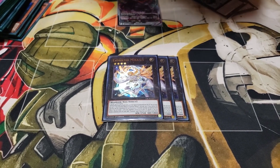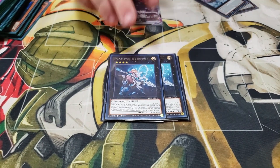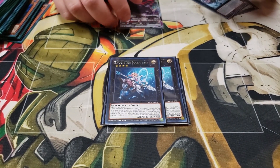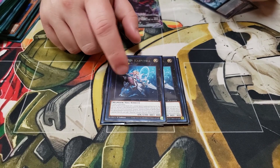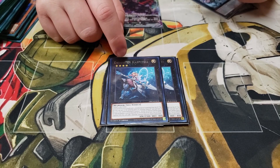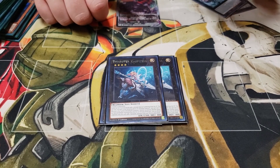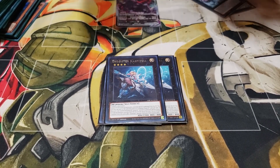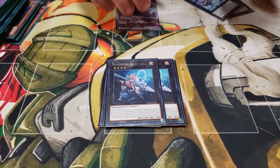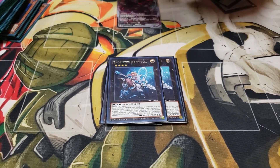Two Kaspatel. When it's summoned your opponent cannot special summon from the graveyard for that turn — like an Artifact Scythe effect. But this is going to be your Rhoda because you can detach and add an Exosister monster from the deck to the hand. This is probably the main thing you're summoning first. Especially great if you started out with two Exos — you use this to grab Martha, or grab Sophia, or Stella if you have Sophia in hand. This card came up a lot in our tournament duel and completely shut down my Frog Pies.